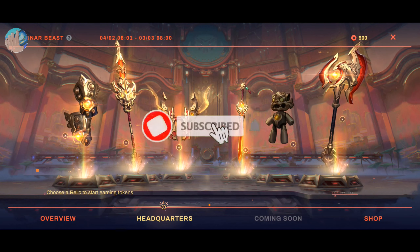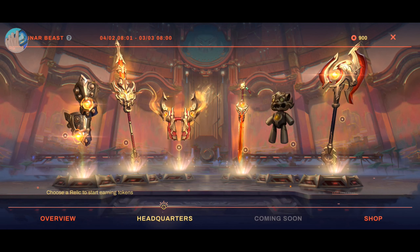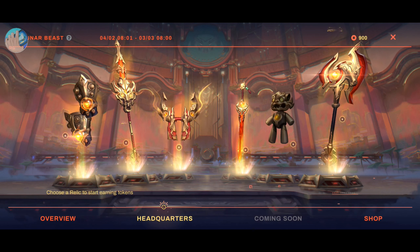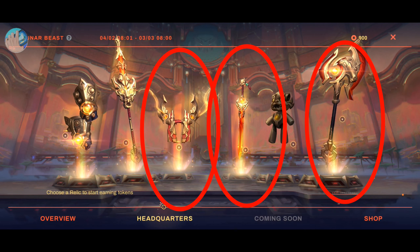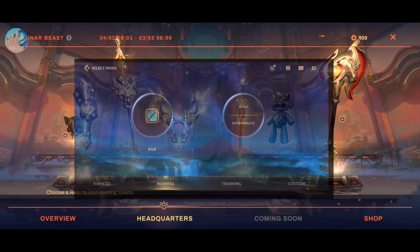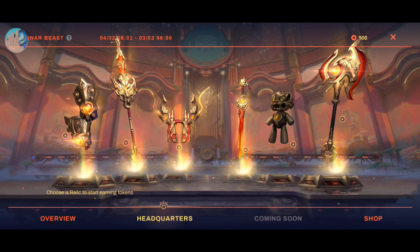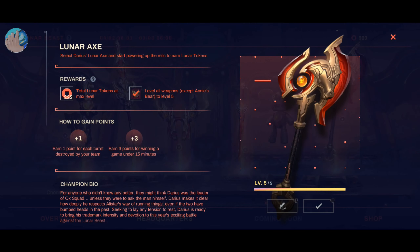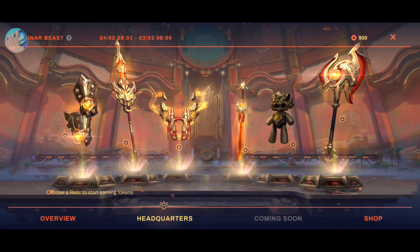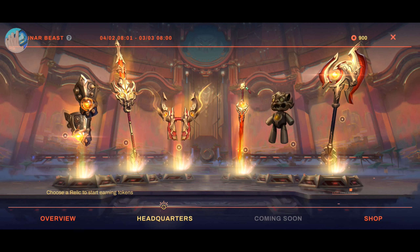Good gaming, gamers! In this video I will show you some tips and tricks on how to accomplish the quests within the Lunar Beast event. Three of these items should be done in the Intro mode of the Co-op versus AI mode: the Lunar Axe, Lunar Blade, and the Lunar Flintlocks.